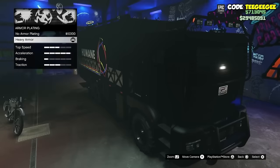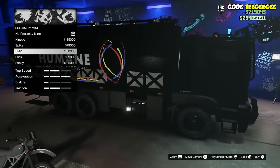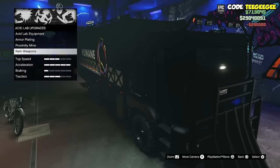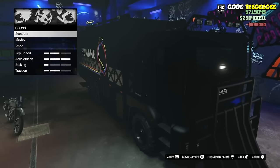And finally, I want to talk about the Acid Lab vehicle itself — the Brickade 6x6. You can call this vehicle to you no matter where you are on the map through your interaction services menu. A neat little feature as well is Rockstar lets us change the name of our Acid Lab to whatever we want.